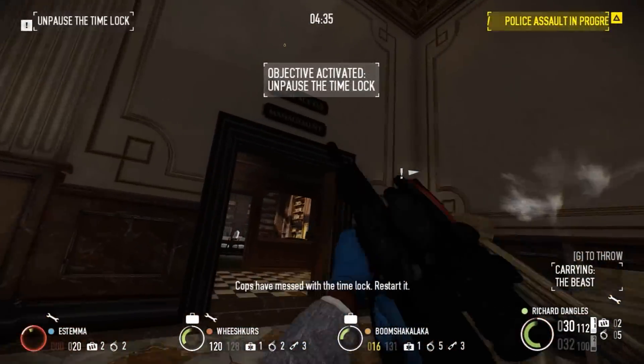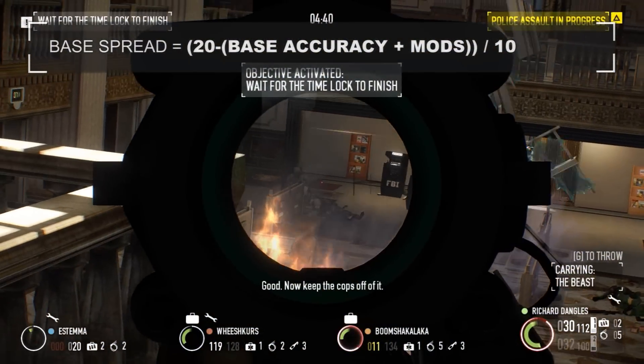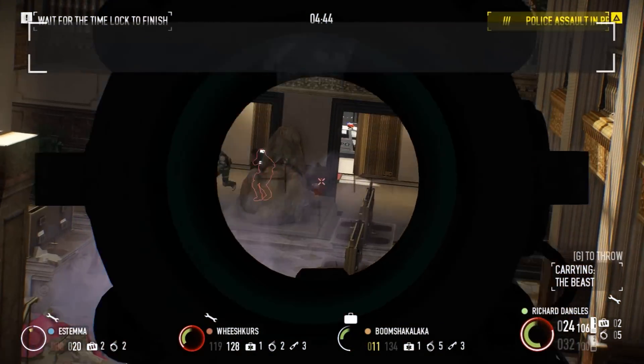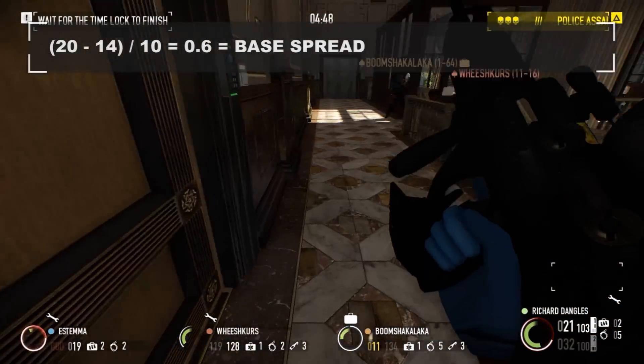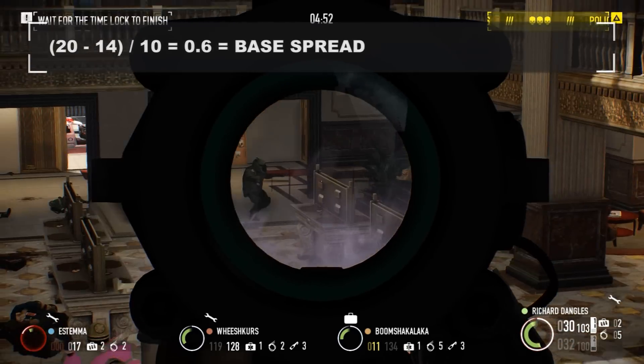The formula for finding base spread is: 20 minus weapon accuracy (including mods), then divide the difference by 10. So for our case, 20 minus 14 equals 6, then 6 is divided by 10, which gives us a base spread of 0.6.